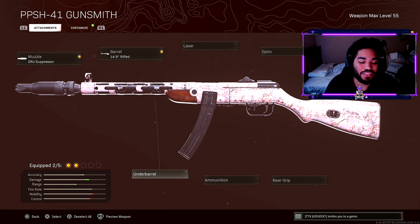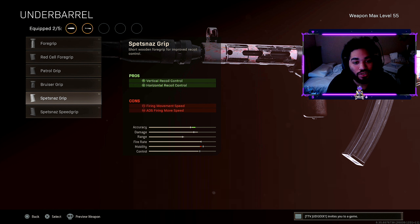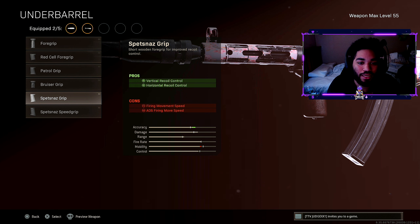Moving on to the underbarrel, we have the Specialized Grip. I chose this because it helps out with the vertical and horizontal recoil control. You can control your recoil a lot easier with this underbarrel.